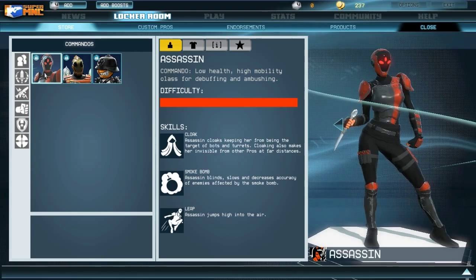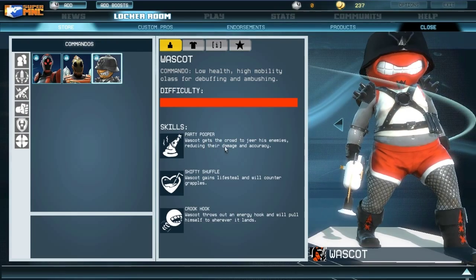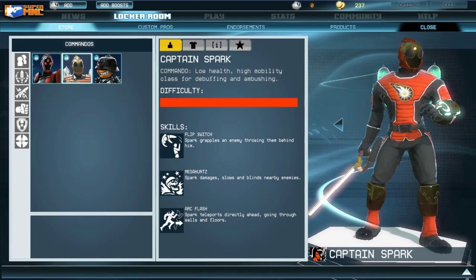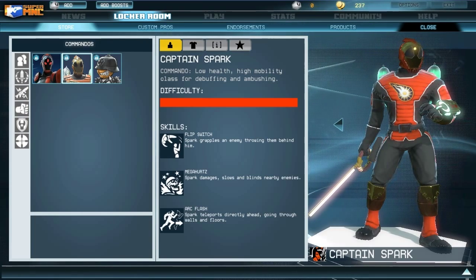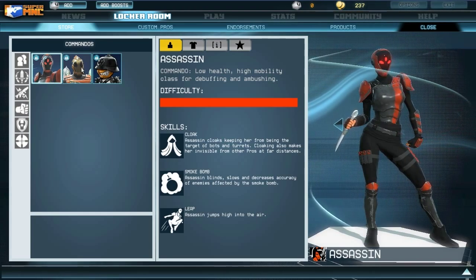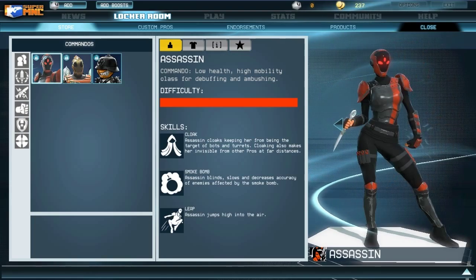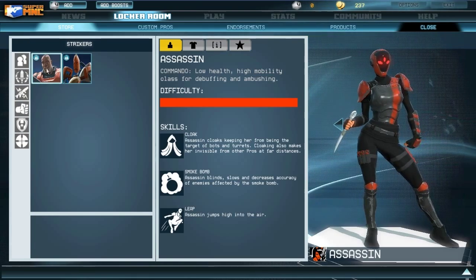Commandos are really good at finding weak enemies, picking them off, and then getting out quickly. They have good mobility, good damage, and debuff abilities like Wascott's Party Pooper, which reduces the damage enemies do for a period of time to help turn fights in your team's favor. This is a hard class to get into — you have to really learn when to engage and when to back off — but if you're good at it, you can be very helpful in turning the tables of a match.